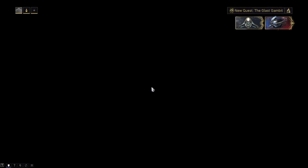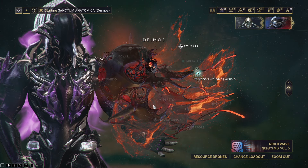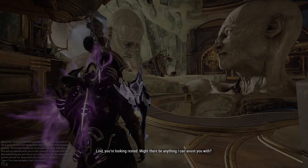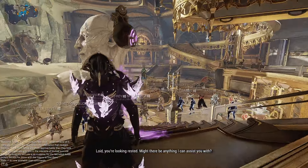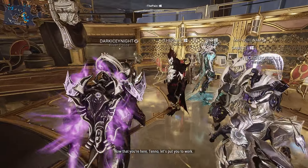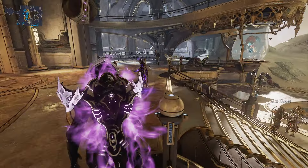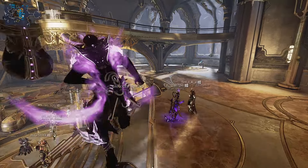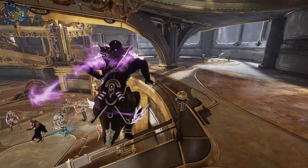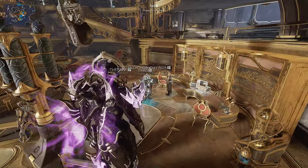First things first, we need to drop down to Sanctum Anatomica and get to rank five with Lloyd, because we want to gather up as many archon shards as possible. If we can get to Deep Archimedia we can do that a lot faster. We also need to get access to the archon shard segment for the Helminth so we can fuse them to make our violet shards - that's going to be very useful for our build.